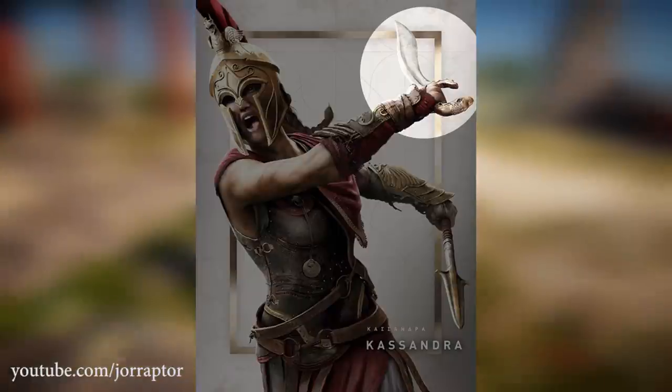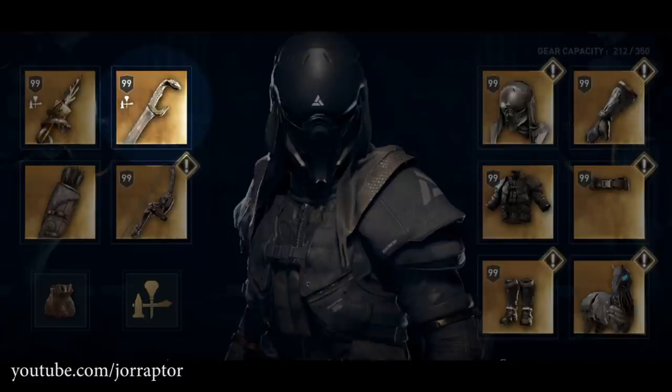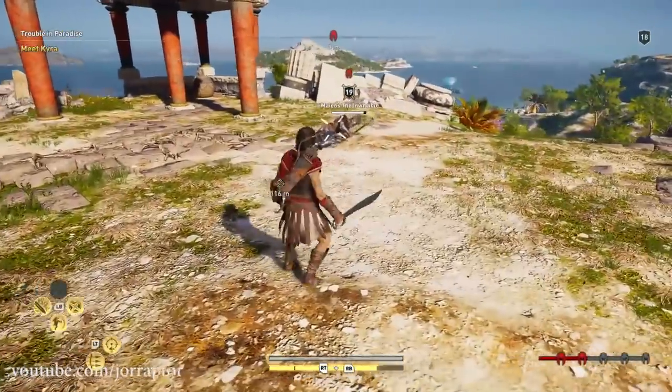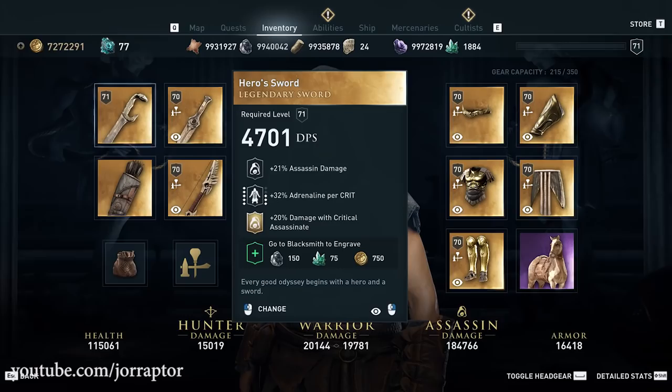Shoutout to Badaboom for discovering this — he shared an image of the weapon including the stats: assassin damage, plus 30% adrenaline perk crit, and a legendary assassin perk that around December 13th wasn't yet known. Now fast forward to recently, when we discussed the Abstergo gear pack that was leaked. Some people noticed that weapon was in the inventory of the leaked Abstergo shots. It turns out Kuan Nirod, who shared those shots with me, did this on purpose to see if people would notice. They did, and he got the weapon from the PC files. He shared a screenshot of the stats, which shows a legendary perk: plus 20% damage with the critical assassinate ability.